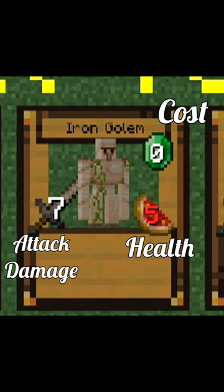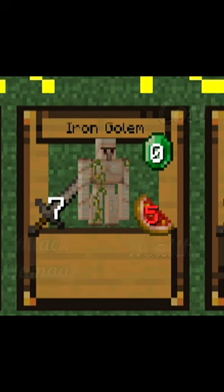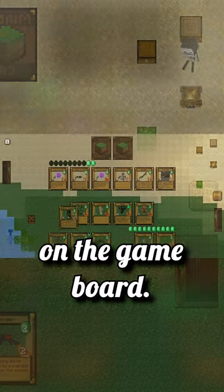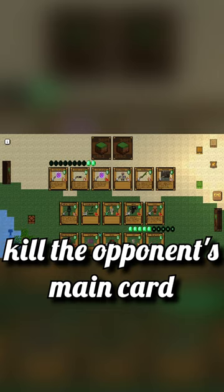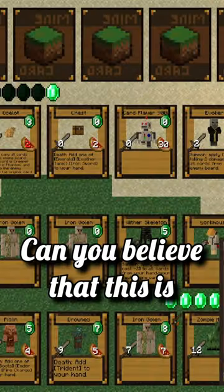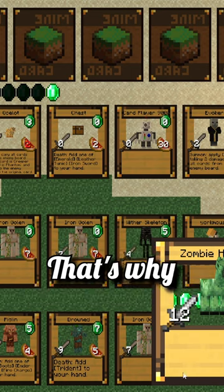Currently the mod is in beta, but this is still fantastic. What I really love are the small details that can be interacted with on the game board. The end goal is to kill the opponent's main card, being either the player or the robot. Can you believe that this is a game within a game? That's why.